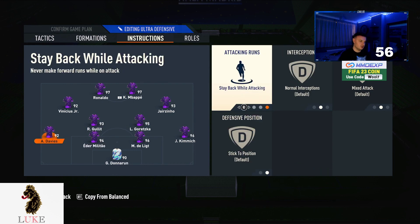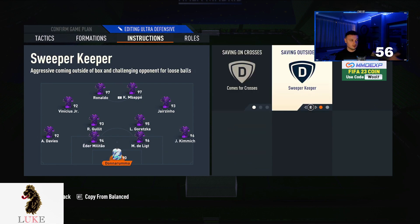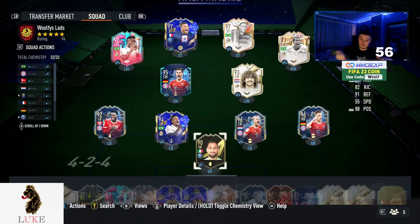Last but not least: both full-backs on stay back while attacking, and the goalkeeper on comes for crosses and sweeper keeper. That is my updated 4222 custom tactics for you.